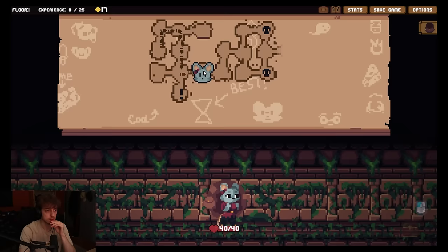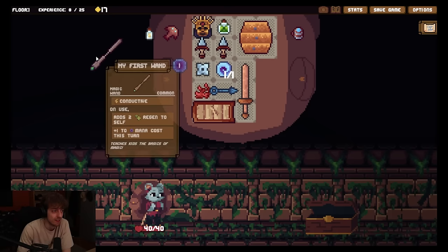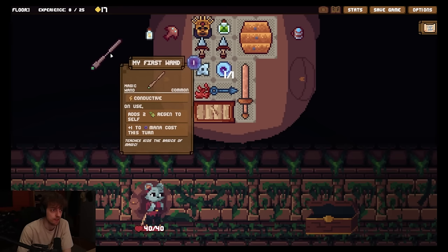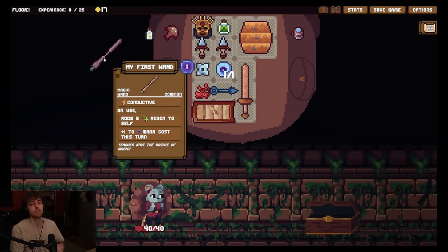Valuables. A massive stick, also conductive. Unused adds two regen to self. I guess taking damage wouldn't be bad then, but it's anti-synergy with this thing. Plus one to mana cost this turn. Yeah, this costs one mana. I thought energy was the only resource - mana is a different resource. The issue is how do I gain mana? This just gives this a mana, so I basically have another weapon to attack with. But this doesn't deal damage, so this only heals me. I guess I could have two regen every turn for free. Which is not bad, right? We don't need the buckler. We just play this thing and we just have three regen for now.